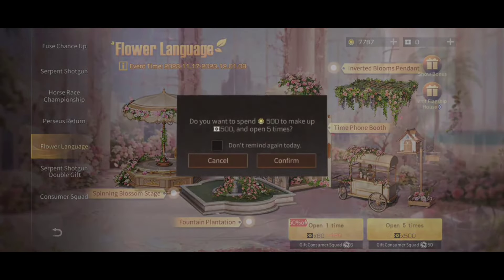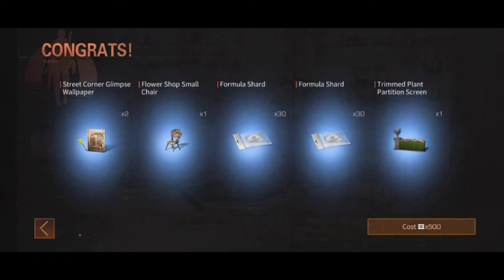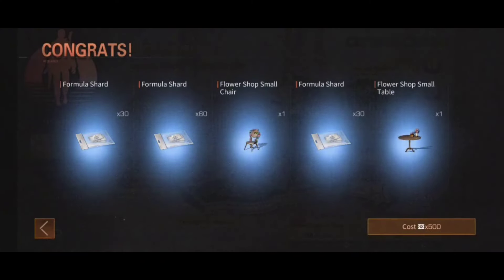We also have the Flower Language Furniture Gacha, where you can obtain some cool furniture and theme plans. That's everything major about the upcoming update — there are a bunch of other events which you'll see after the update releases.